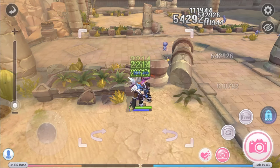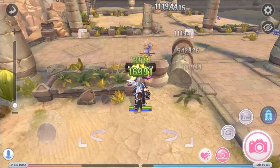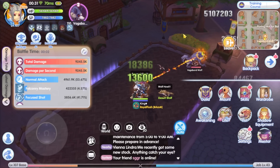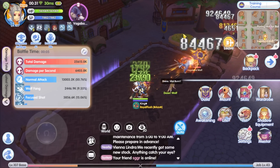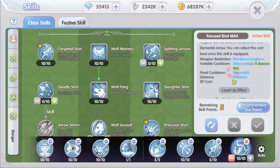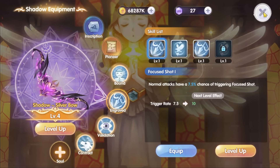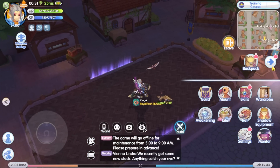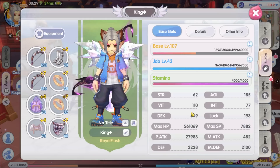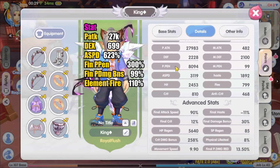In this video I'm going to do a DPS test on my ranger to see how these changes affect the DPS. This is a DPS test recording made before the job optimization. I'm using my usual equipment set and usual skill setup — I activate the focus shot skill at the active skill slot and also using the focus shot skill at the shadow equipment. This is my usual setup for AFK farming on medium and large size monsters, for doing instances, and also boss hunts.